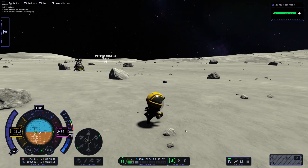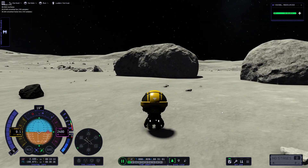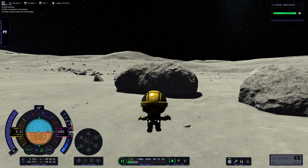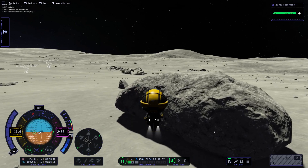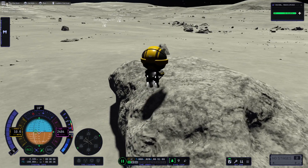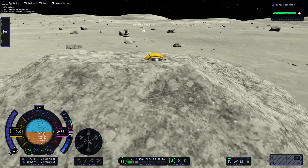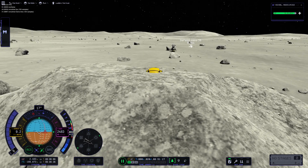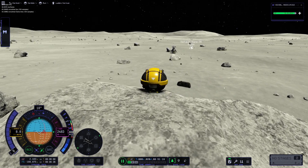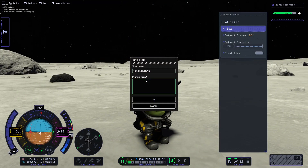This is the first place a Kerbal set foot on the Mun. Technically we've set foot on the not-Mun before, but that was the not-Mun — this is the Mun. We're going to land on the rock and plant the flag. Unfortunately for this Kerbal, he did not read the patch notes that said rocks were not actually solid yet. And he phased right through the rock. What a nerd.